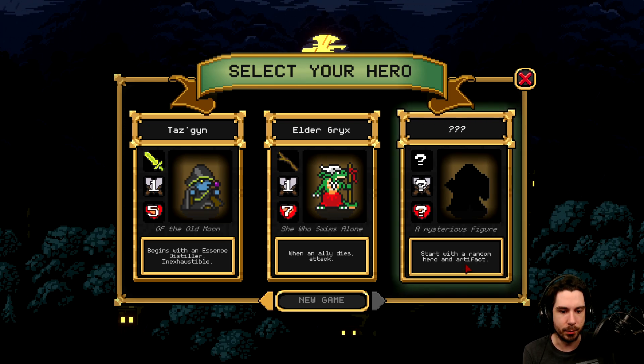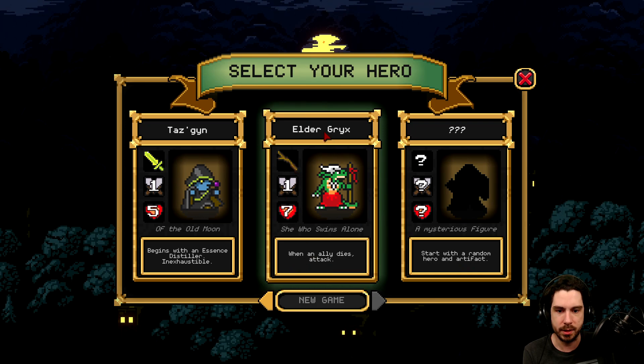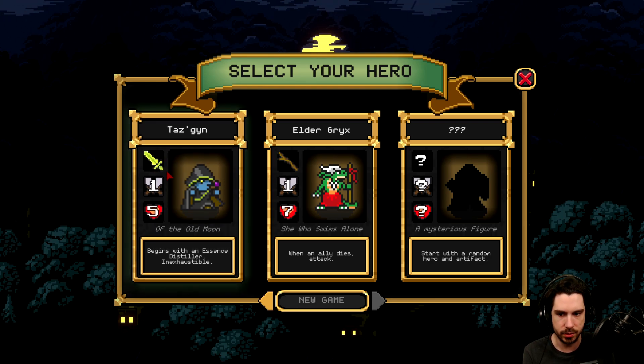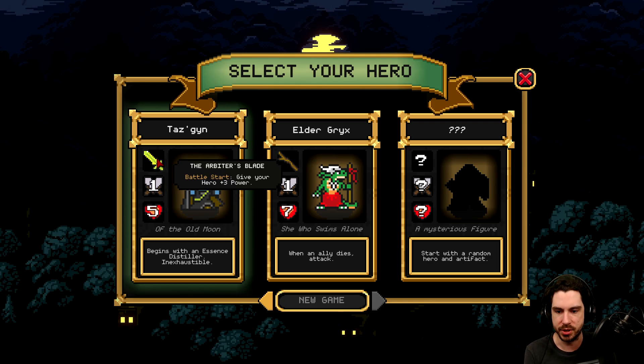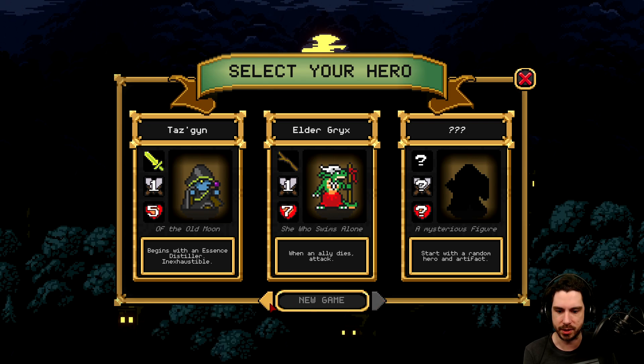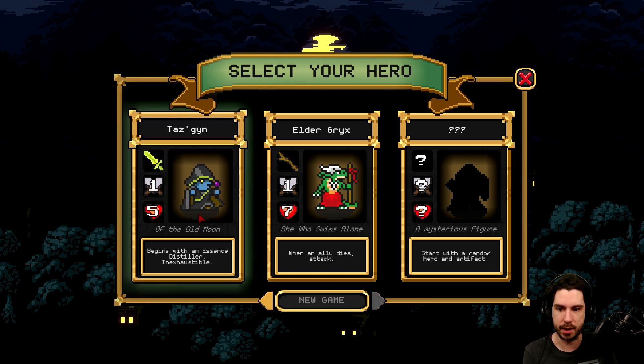So we get to choose our hero — a random hero and artifact. We could get Elder Grix: summoned allied units can't be exhausted, 1 attack, 7 HP, and when an ally dies, attack. Or we get Tazgyan: battle start, give your hero plus 3 power, which I believe is one turn of plus damage, a little less HP. They begin with an Essence Distiller, inexhaustible. I'm interested in this one because inexhaustible is really, really nice to have for the flexibility.